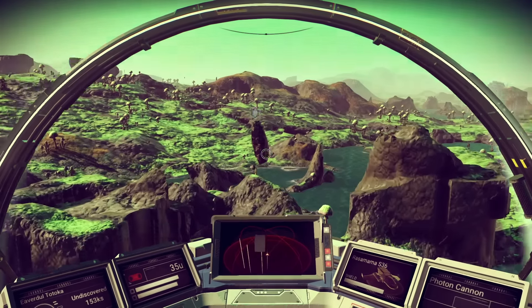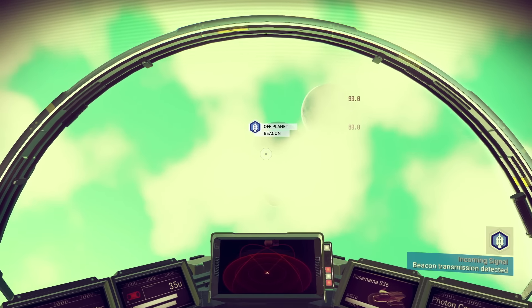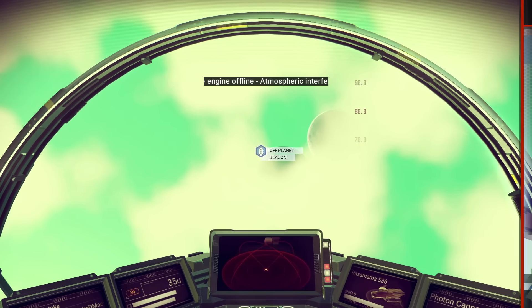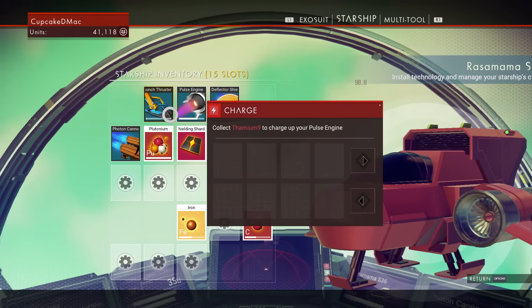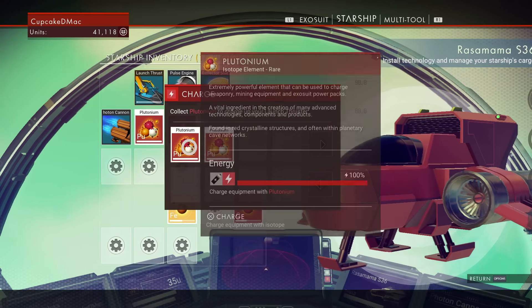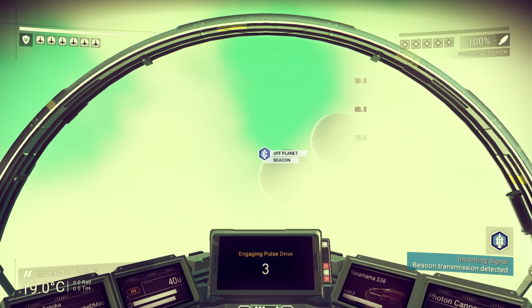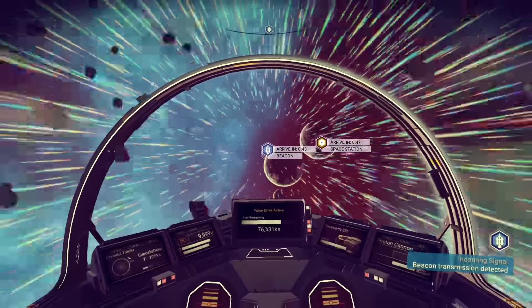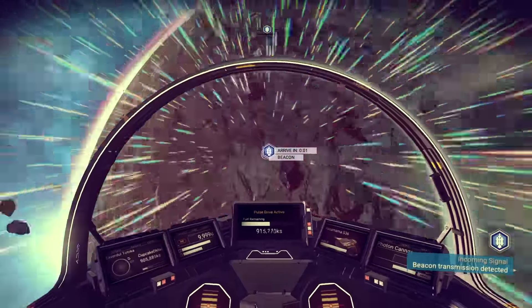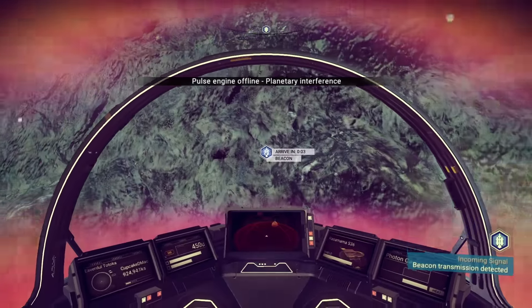What you need to do is find where that signal is coming from. Most likely it will be on another planet — like mine, my beacon is on another planet. All you have to do is take off and go towards it. As you can see here, I didn't have plutonium so I'm going to charge it. I did cut out the parts where I'm scavenging to get that plutonium.